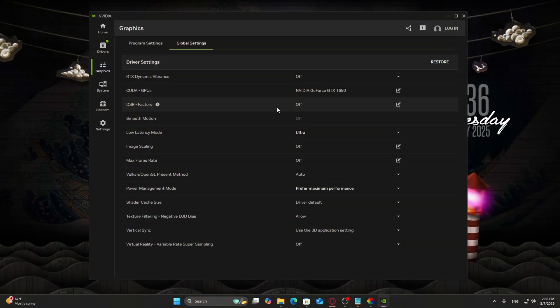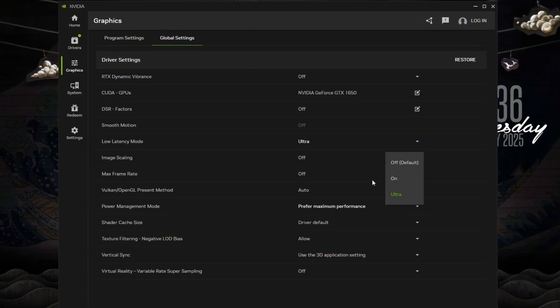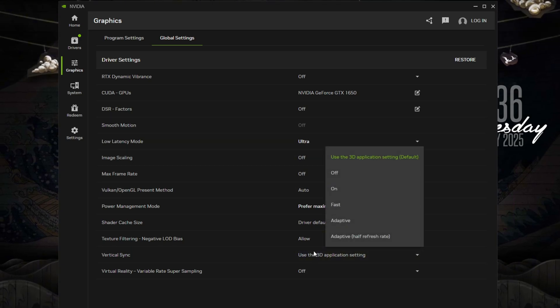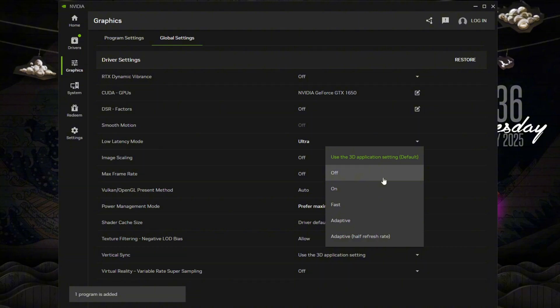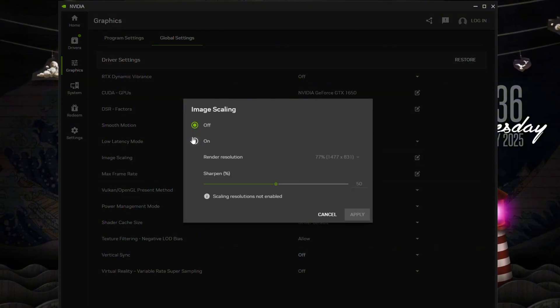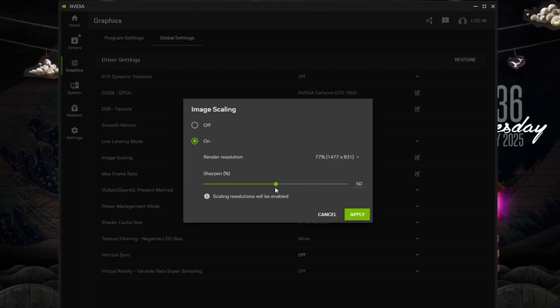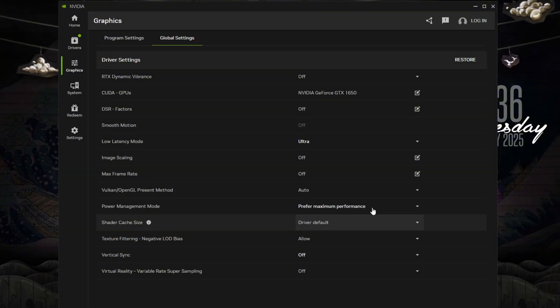Now enable the following. Low Latency Mode — this reduces the delay between your inputs and what you see on screen; turn it on for more responsive gameplay. V-Sync — set this to off unless you're experiencing screen tearing, as disabling V-Sync lowers input delay. Image Scaling — enable this if you're running games below native resolution; it sharpens up visuals without a huge performance cost. These quick toggles give you near-instant improvements without touching advanced menus.